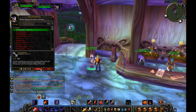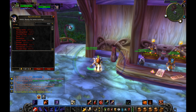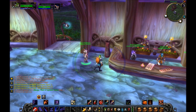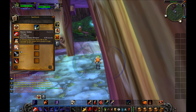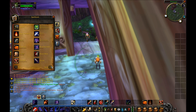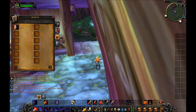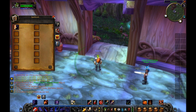We hit level 12 so let's talk to our warrior trainer and train up our new ranks. We actually got a new ability: Overpower — instantly overpowers the enemy causing weapon damage plus five, only usable after the target dodges. The overpower cannot be blocked, dodged, or parried but you can miss with it. We also get Battle Shout Rank 2 and Shield Bash — our first shield-based attack, usable in Battle or Defensive Stance. Let me put those on the bar and get Overpower up there too.